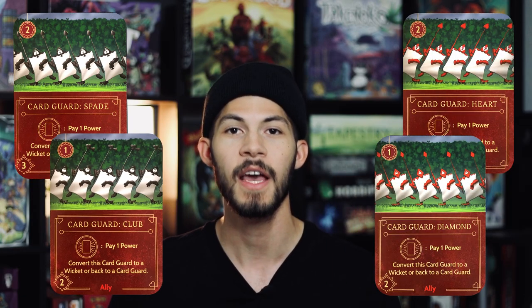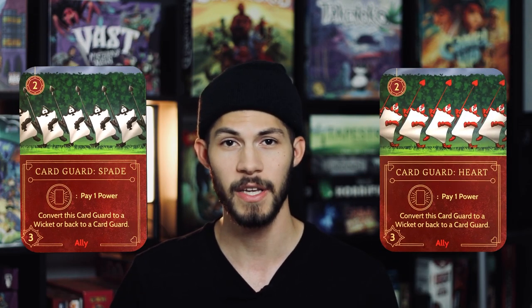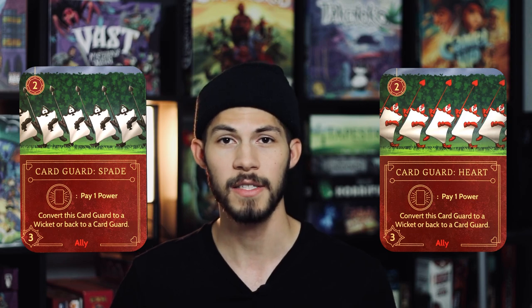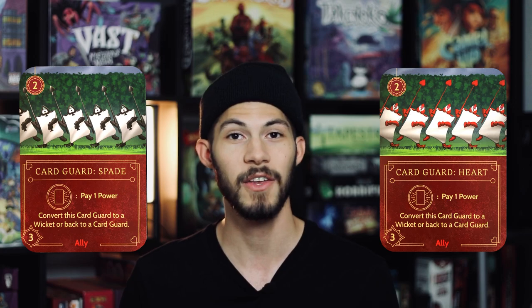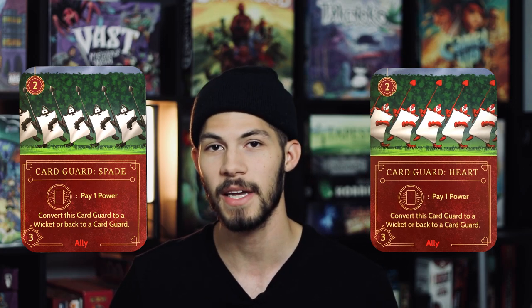Now we definitely have to talk about the card guards. She has a couple of them at her disposal and they come in each of the four card suits: spades, clubs, hearts, and diamonds. Spades and hearts are actually a little bit stronger — they cost a little bit more but they have a little bit of extra strength. So whenever you're placing them down, try to get those ones down if you can manipulate that.